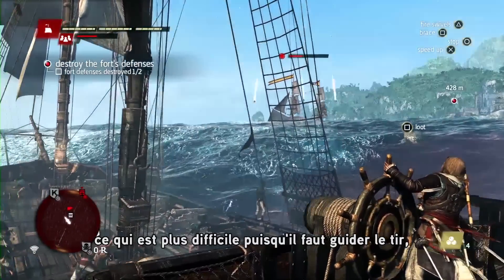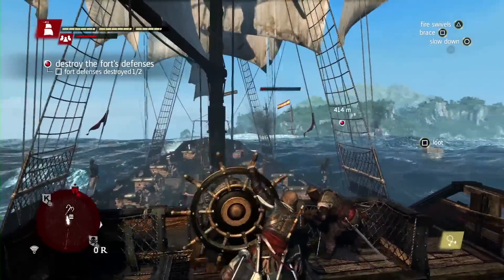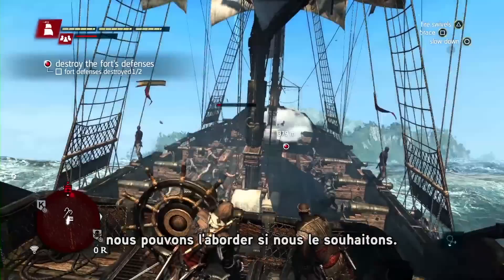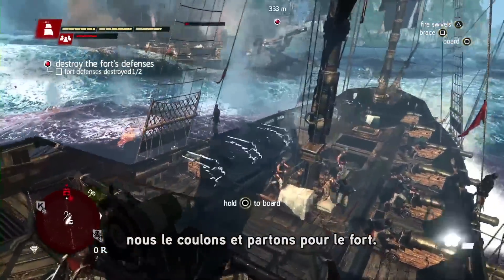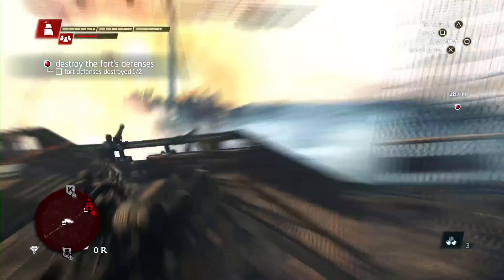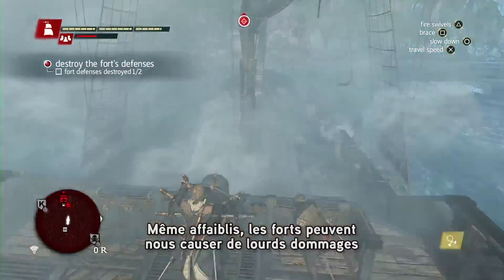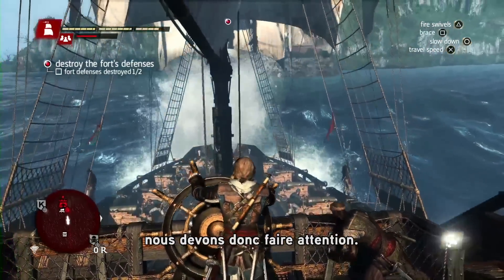This is harder to do as we have to lead the shot, but super effective when it lands. Now the brig is incapacitated so we can board him if we choose to. But since we still have a tower to deal with, we'll take him down and go finish off this fort. Even though we've weakened the fort, these towers still do a lot of damage, so we still have to brace to defend ourselves.